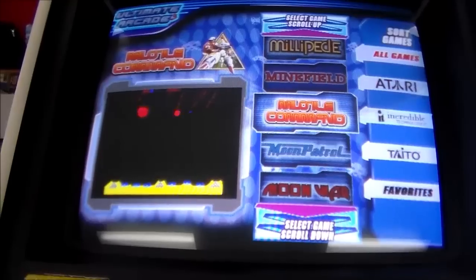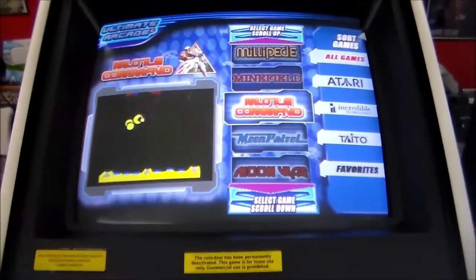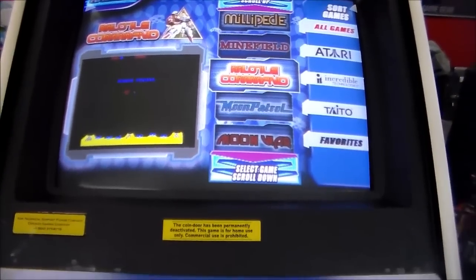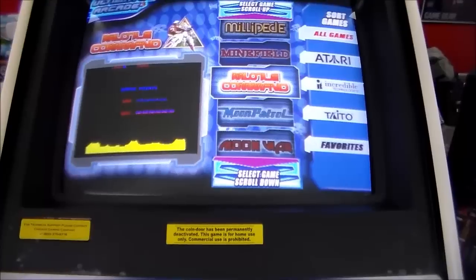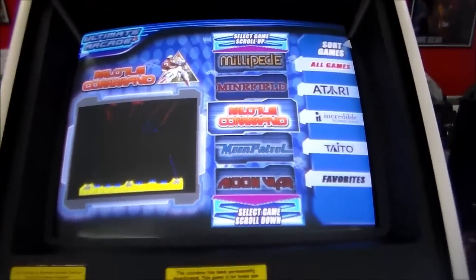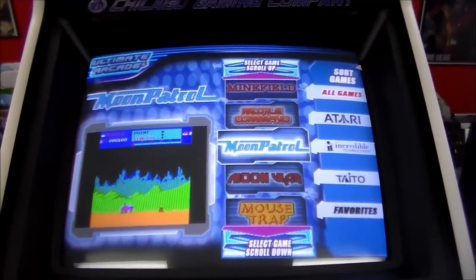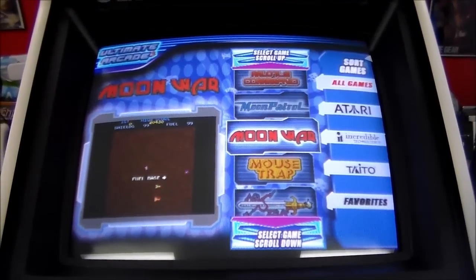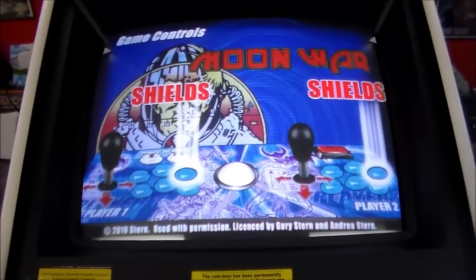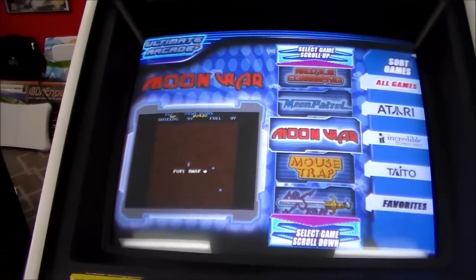Missile Command - also hard to find Missile Command, because you have to have the trackball. You kind of run into a problem where if you need the trackball, that limits where you can place it. Unless you have the trackball, you can't really place Centipede, Millipede, or Missile Command, or Crystal Castles. Which is why they made that Centipede, Millipede, Missile Command remake that was in all of the movie theaters back in the day. Moon Patrol - which is an Irem game, not actually owned by Williams. That's why it's on here but none of the Williams ones are. Moon War - that's another Stern game. Is that the one with the best video game flyer of all time?